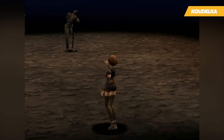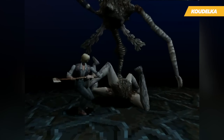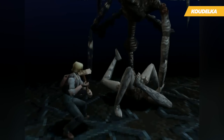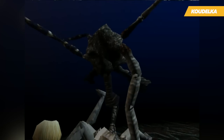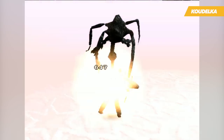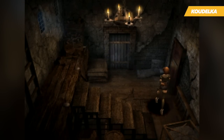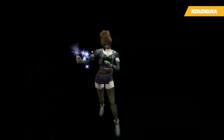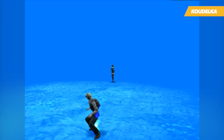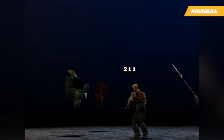The game takes place in Wales, and sees you filling the shoes of a young woman known as Koudelka — a cruel, cynical, and venomously tongued woman. She's entirely aware of her own considerable magic and intellectual powers, and has no hesitance in holding them over her companions. After a series of events that sees the local monastery ransacked by mysterious monsters, she embarks on an adventure that sees her coming into contact with two other individuals who join the fight. You have the freedom to customize these characters as you wish, although each comes with their particular strengths and weaknesses.